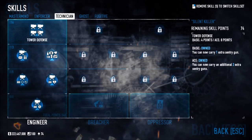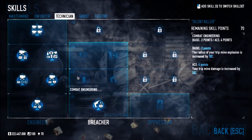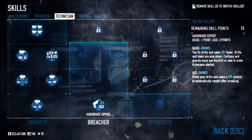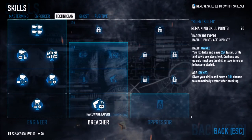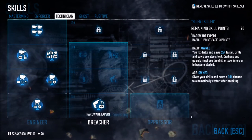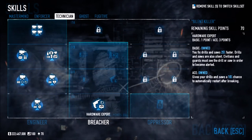Now into Breacher, which covers your drill efficiency and trip mines. Hardware Expert lets you fix drills and saws 25% faster; drills and saws are now silent so civilians and guards won't become alerted. It also gives your drills and saws a 10% chance to automatically restart after breaking. You're basically getting two skills in one — Hardware Expert and Silent Drilling combined. This is a must-get if you're a stealth builder.